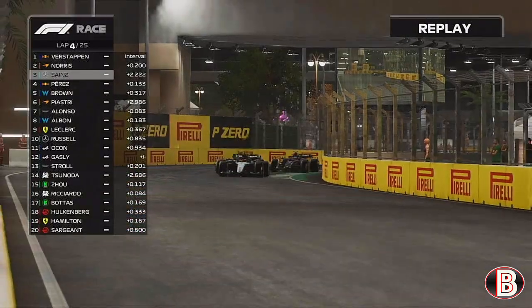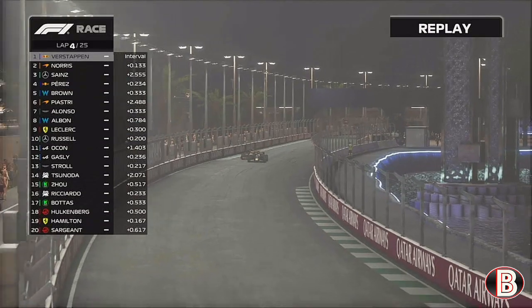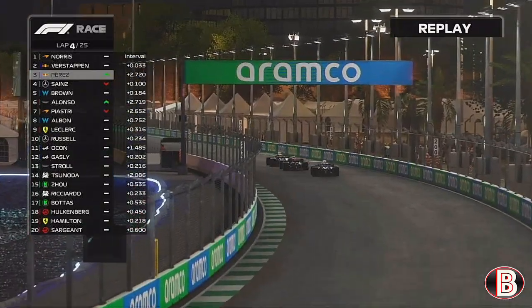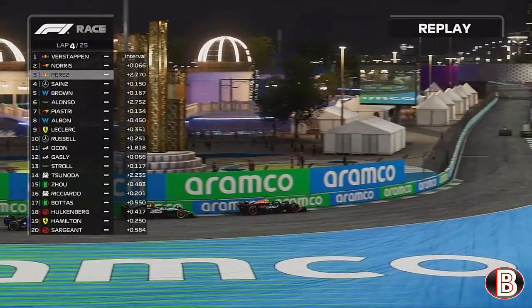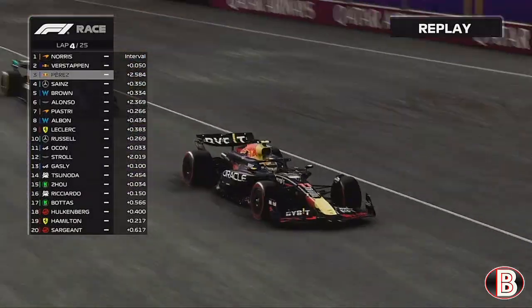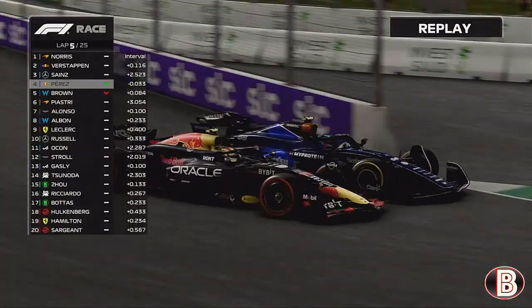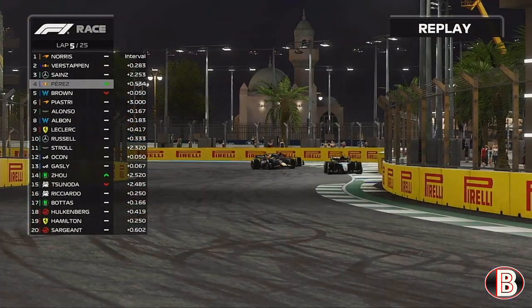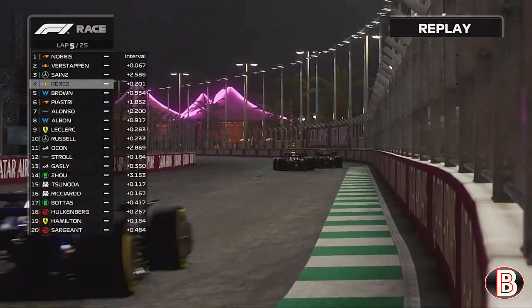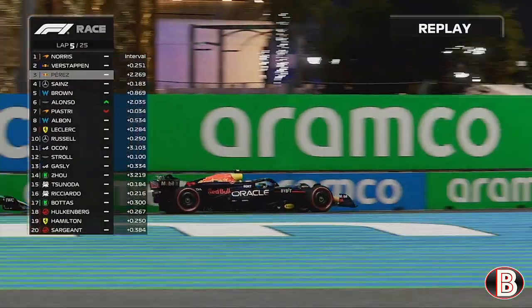We've been watching this battle like popcorn with Max and Lando and got caught out. Carlos Sainz is on the podium and has pulled away. Lando gets past once again as Carlos Sainz comes under pressure from Sergio Perez. We nearly locked up trying to get past. Lando retakes the lead; now back to us — Sainz gets past Perez. We go down the inside of Perez to try and get fourth place back, but Perez fends us off.